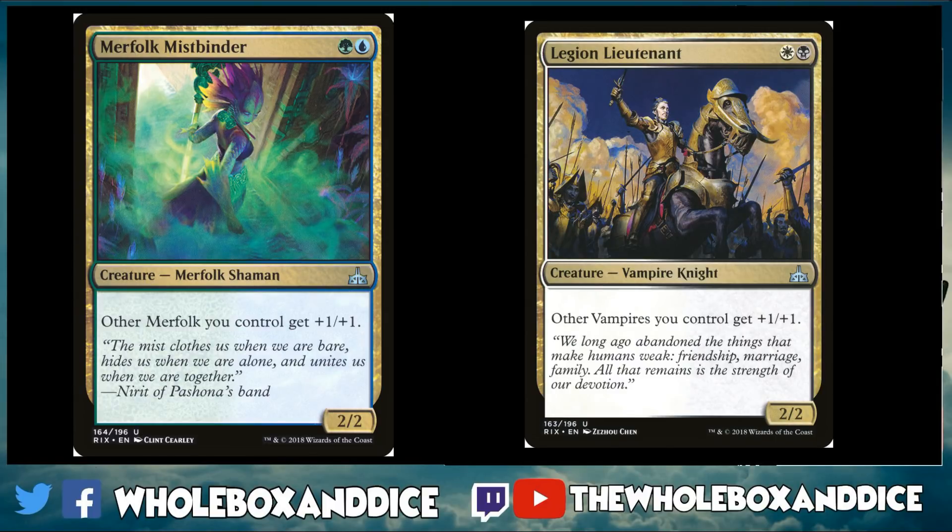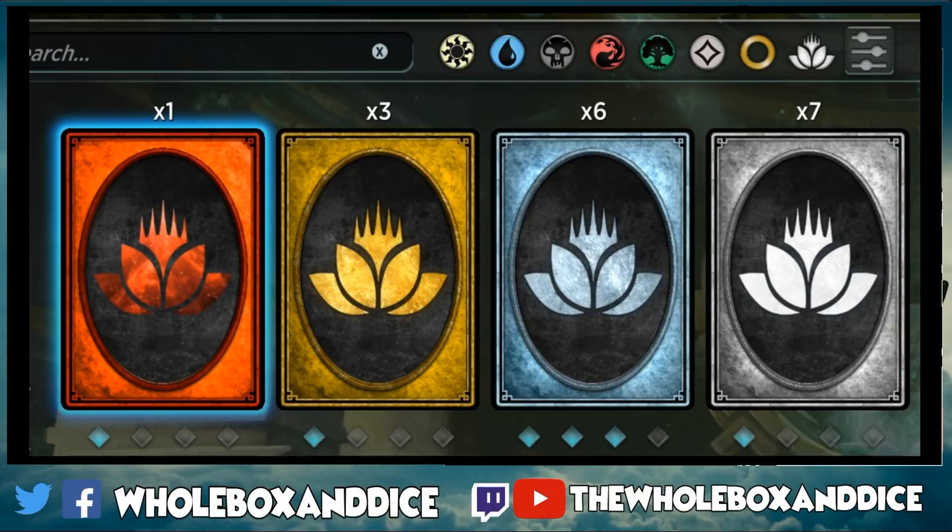Regisaur Alpha is a great RG bomb with dinosaur synergy as well. I also wanted to include the tribal lords: Legion Lieutenant and Merfolk Mistbinder, both from Rivals of Ixalan. Other vampires you control get +1/+1; other merfolk you control get +1/+1. These two-mana 2/2s are in the right colors for their tribes and are a nice way to beef up your one-drops and get ahead on curve going into your three-drops.